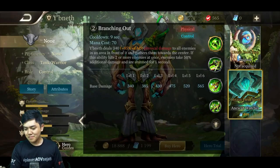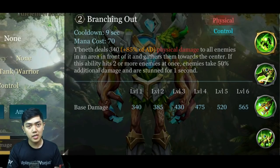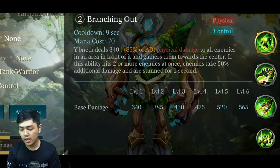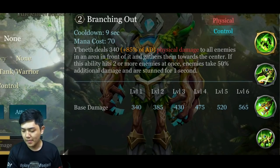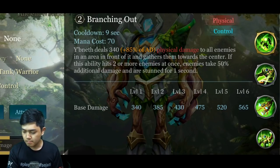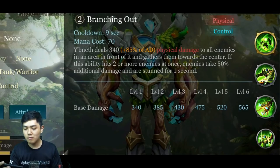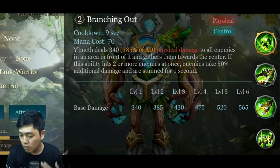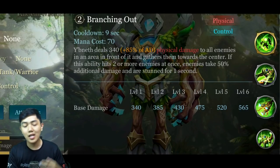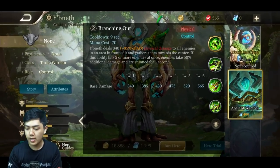Bakal nambah skill 2-nya. Yee Bennett memberikan damage 340, dan cooldown-nya tetap 9 detik meskipun dinaikkan sampai level 6. Jadi kalian bisa pakai cooldown reduction dari item, nanti mentok sekitar 5 detik-an. Dia menghasilkan 85% dari AD ke semua musuh. Kalau lebih dari 2 musuh yang kena, musuh cuma dapat 50% dari AD, tapi mereka kena stun selama 1 detik. Ini bagus banget buat war.